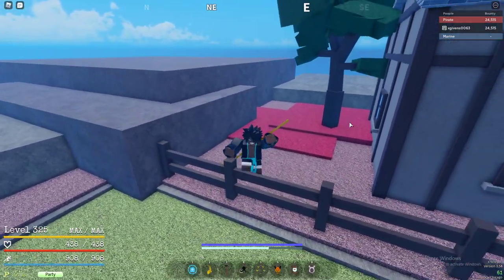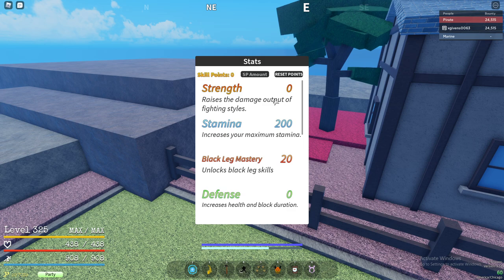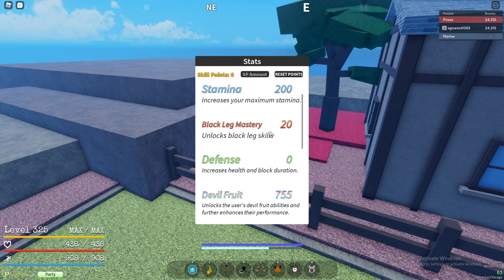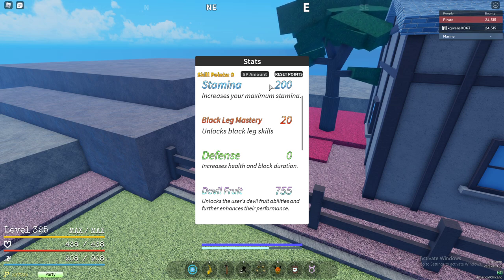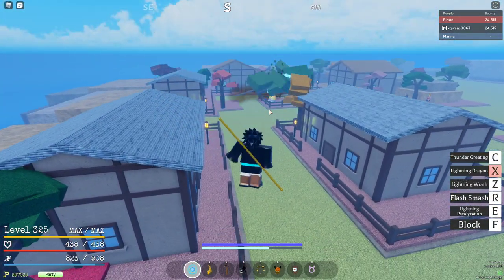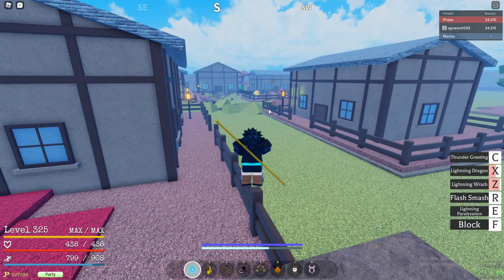First thing you want to do is make sure you have a marine farming build. If you have the robots or the restart point resets, make sure you have a marine farming build — this is the main thing. As you can see, I have Goro, so this may be different. I have 200 stamina, 20 Black Leg, and 755 in Dough Fruit. With Goro, I basically two-shot ships — I do Lightning Dragon plus Lightning Wrath and it kills the ship.